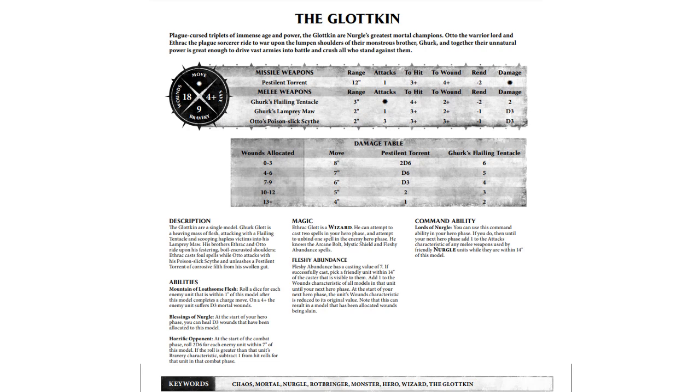The other thing I want to note here is the keywords on this bad boy. He is Chaos, Mortal, Nurgle, Rotbringer, Monster, Hero, Wizard. What that means is he has access to the Rotbringer spell lore, which means for his two casts per turn he can cast Fleshy Abundance and also Blades of Putrefaction. Blades of Putrefaction casts on a 7, targets a friendly unit within 14 inches, and that unit will do mortal wounds on a 6+ to hit until your next hero phase, in addition to normal damage. That combines really nicely with the extra attacks you'll be getting off of your Lords of Nurgle command ability.